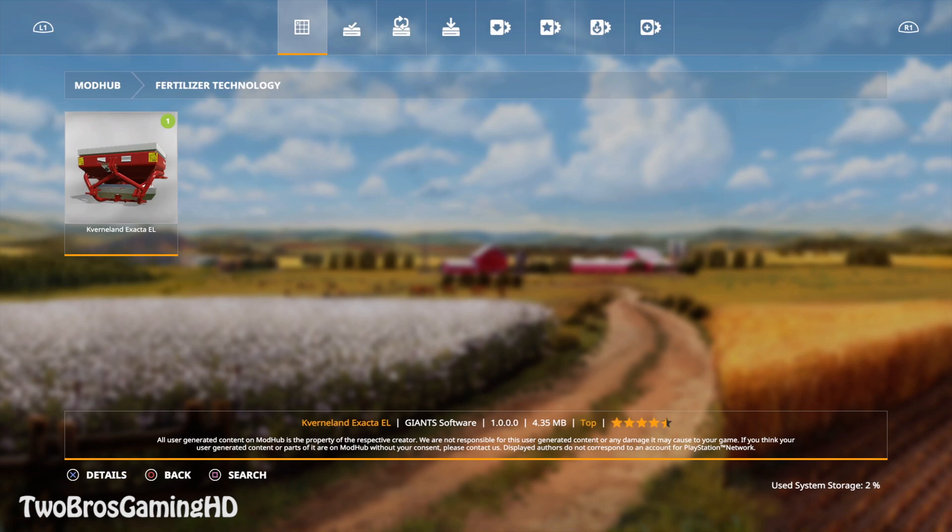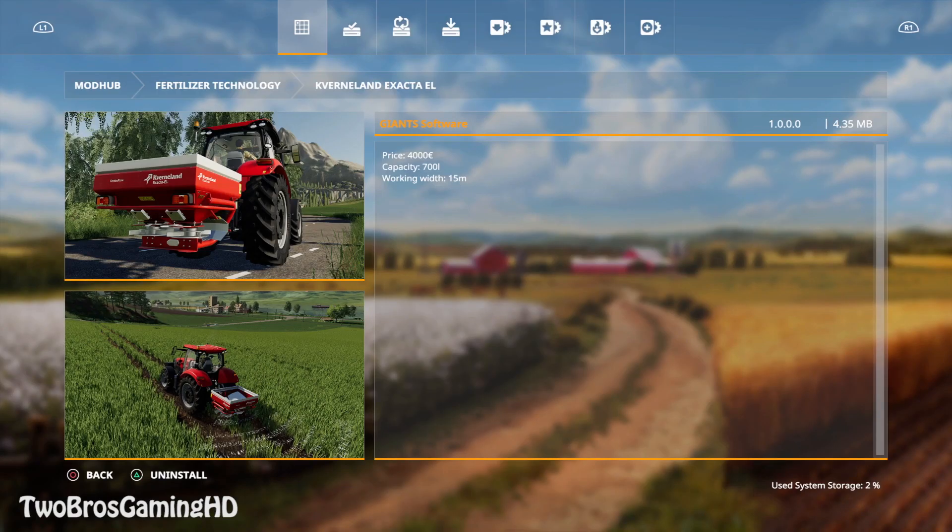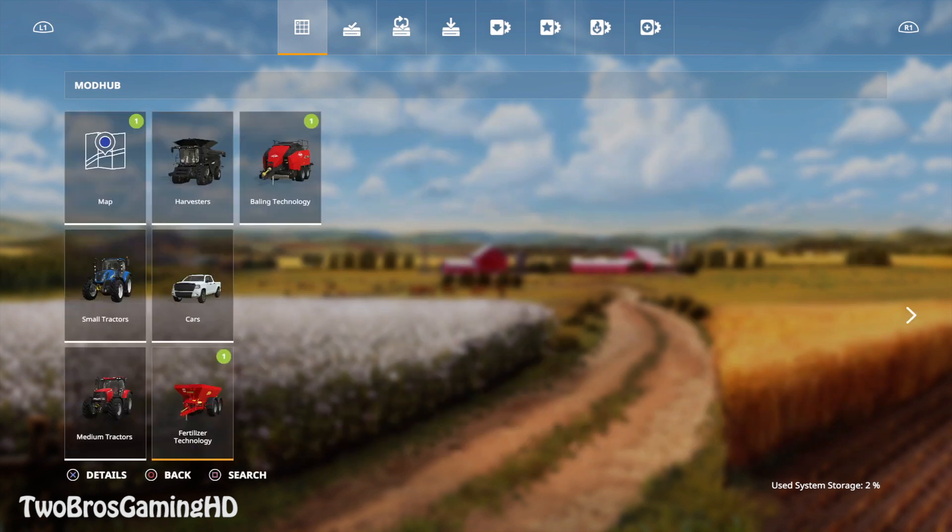And then we have the fertilizer technology right here. The new mod is actually from Quirinland and it is the Quirinland Exacter EL. The price tag on this is 4,000 euros and it has a capacity of 700 liters. Working width is 15 meters on this particular machine. You can see in the bottom right corner the system storage is at 2%. But we have downloaded this new fertilizer sprayer and we're ready to go ahead and review it in this video.